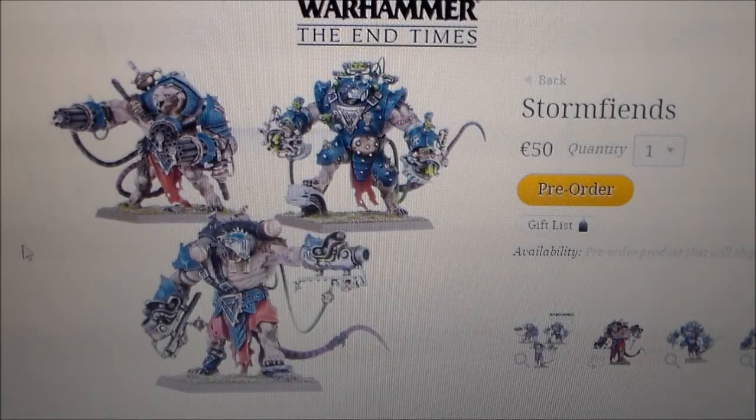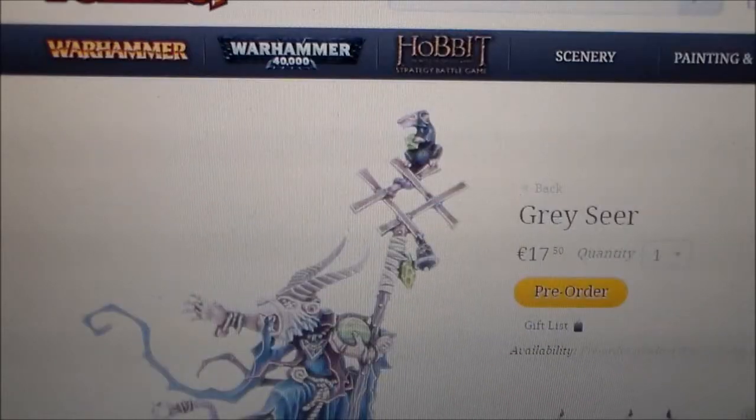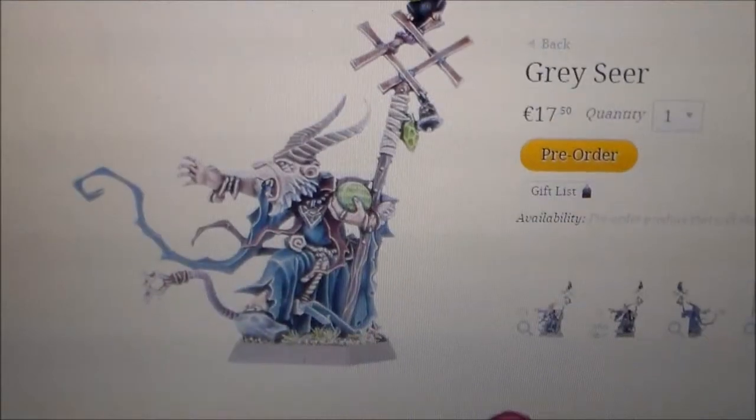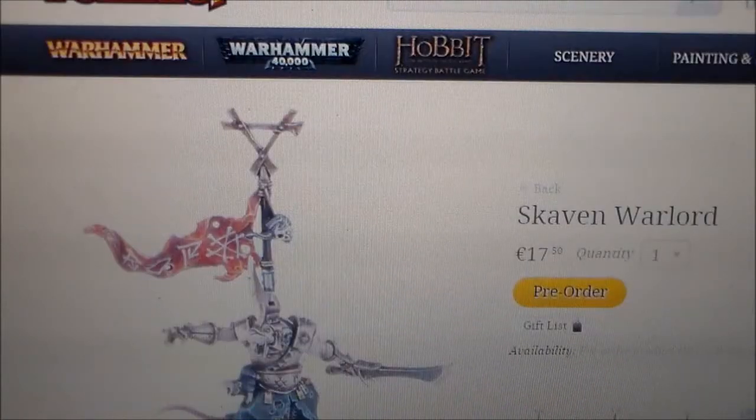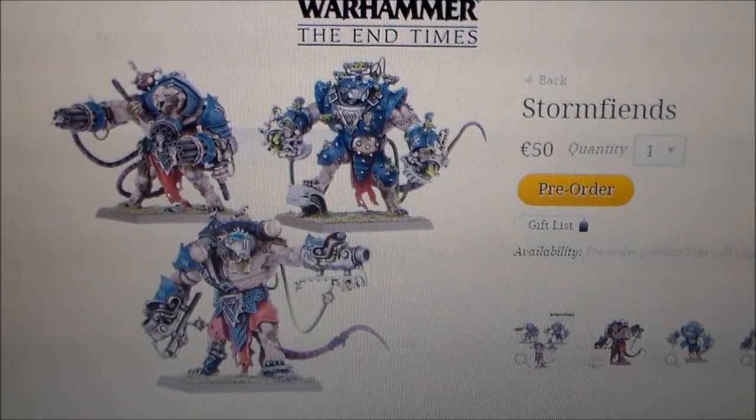Hey guys, Sponge Murphy here. This week's new releases from Games Workshop is, fortunately for me, more Skaven stuff — a bit more unfortunate for my wallet. Well, not this week anyway since I got the Vermin Lord, that's just gonna have to haul me over for a while. So this week we have the Storm Fiends, the new Grayseer model, and the Skaven Warlord model. I'm gonna split this into two parts and the first part is just gonna be about the Storm Fiends.